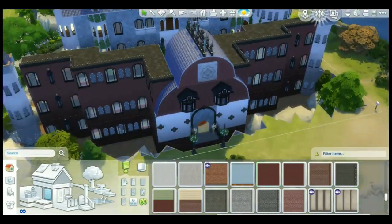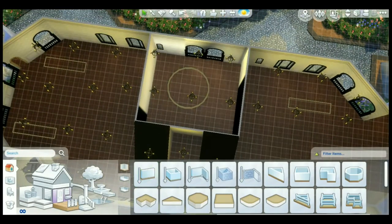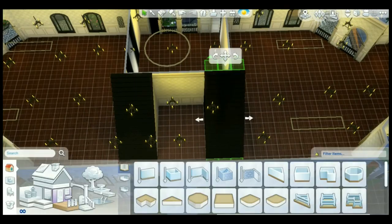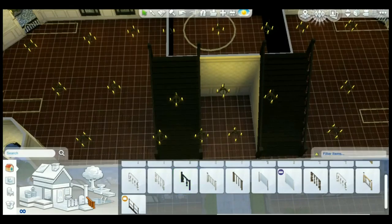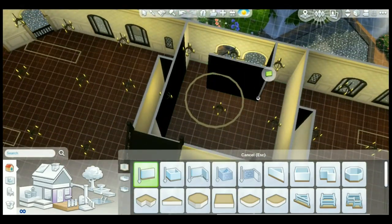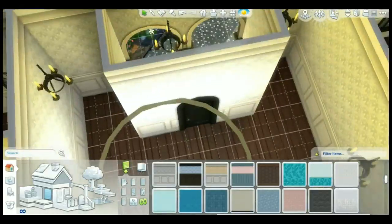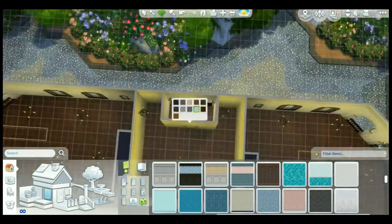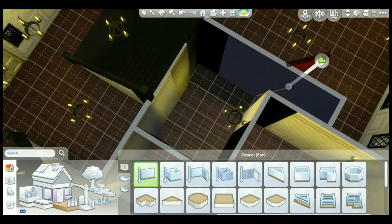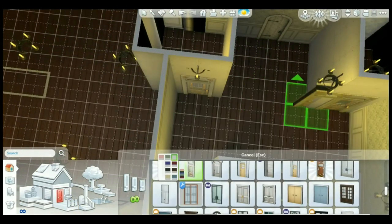That was the first time I actually liked how a Victorian or classic build furnishing looked. I'm doing the bathroom now, and I did it kind of weird — you'll see that I did like cubicles, two cubicles. They're the ones that have the bathtub and toilet setup.